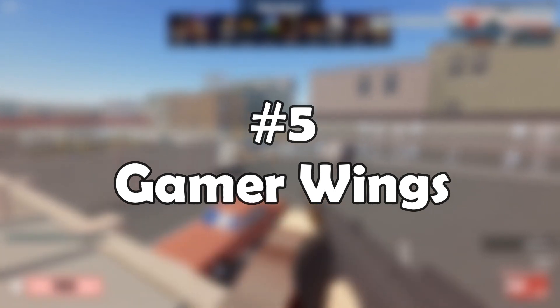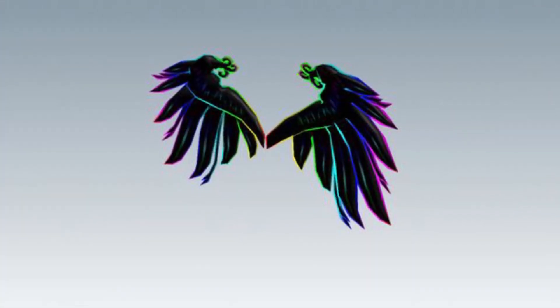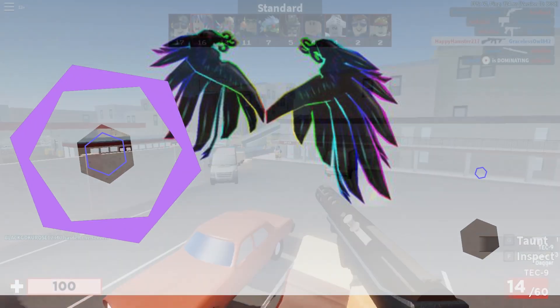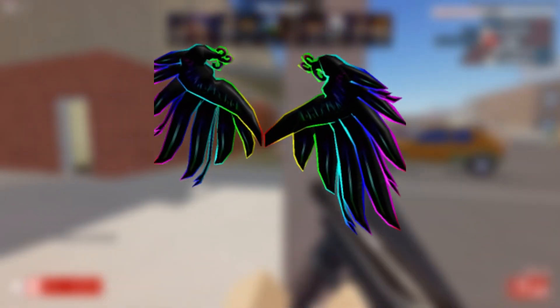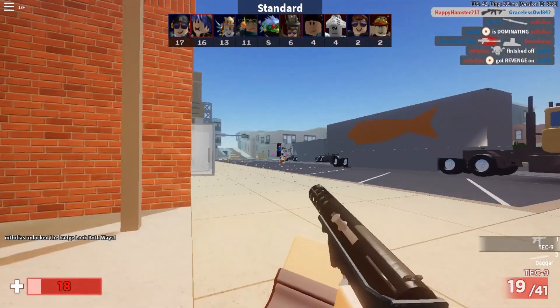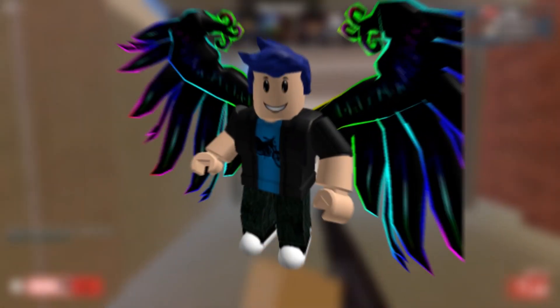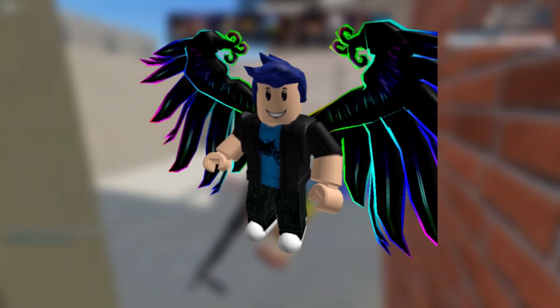Number 5: Gamer Wings. These glowing wings are yet another rainbow accessory that allows players to quickly stand out in a crowd. These wings, designed by Ship Architect, are available for purchase in the shop for 100 Robux. In contrast to certain other wing attachments on Roblox, these wings are enormous and stretch out wide from the character's back.